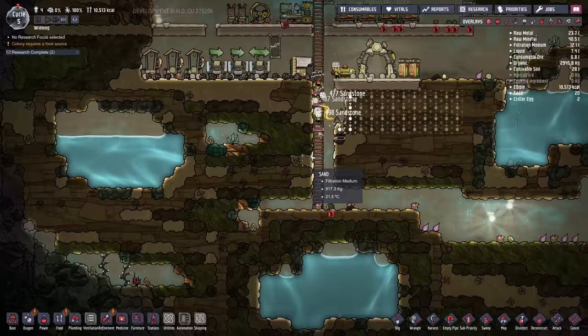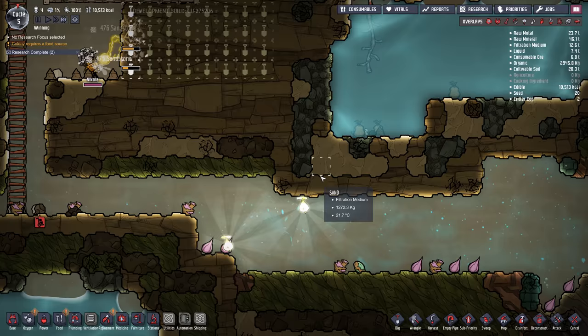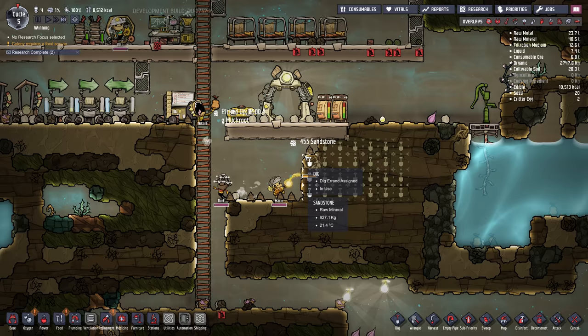I like my floors to be four tiles high, so I'm going to dig out an area for food. You want to make sure you don't dig too close to water reservoirs because the tiles will start to crack. I like to leave at least three tiles of space — if there was just one tile, the water pressure would break the tile and it would leak everywhere, so you've got to be careful about that.